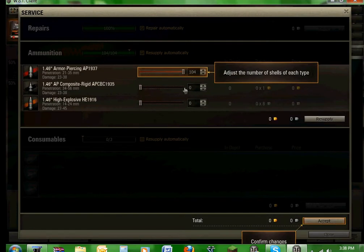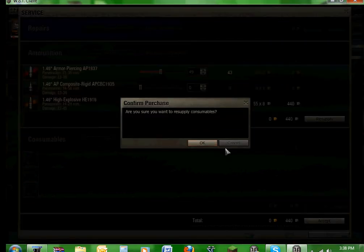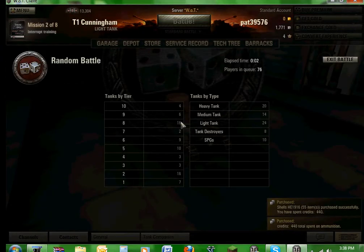I want to adjust this number. I don't have any gold. I'm buying 55 shells. Confirm that. And we're gonna enter battle.